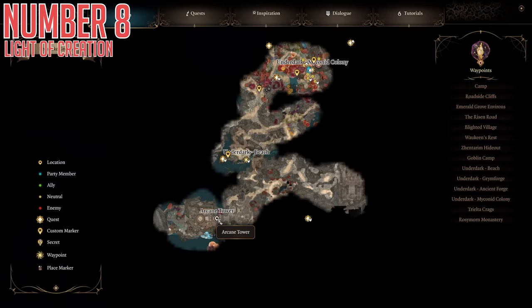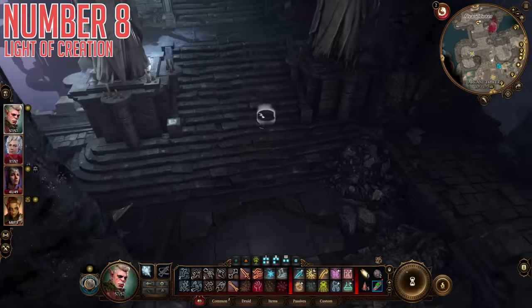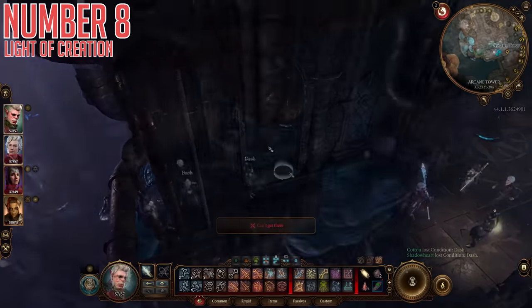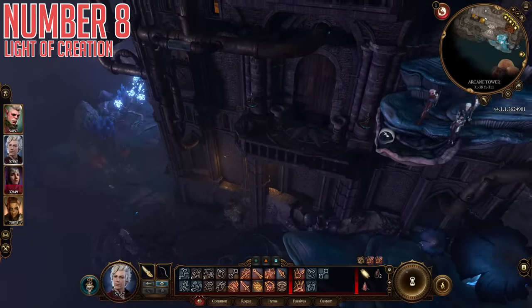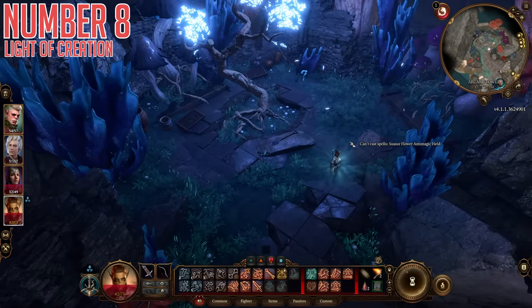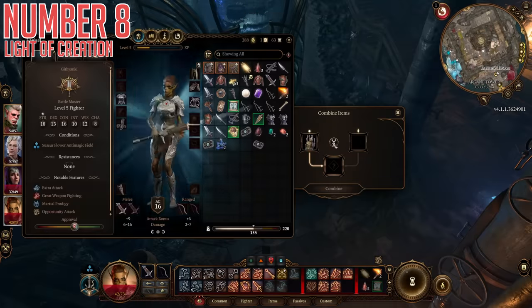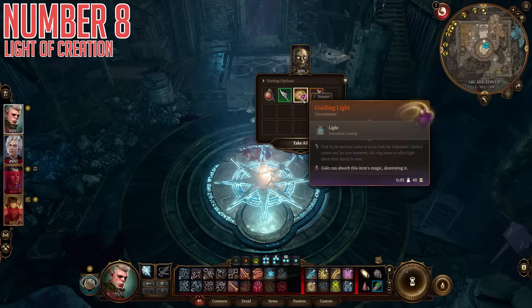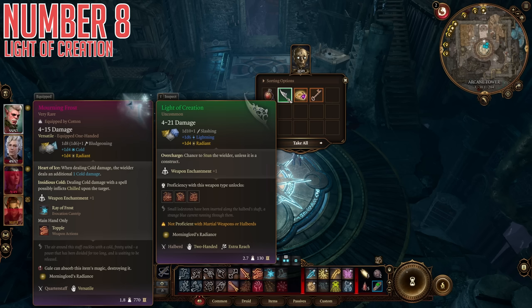Number eight, the Light of Creation. Head to the Arcane Tower on the southern side of the Underdark. When getting in for the first time, turrets will attack you if you end a turn in their line of sight, so work your way around the side safely. Enter the open window, exit the balcony on the southern side, and carefully parkour down to the garden. Grab a Sussur flower from the little tree, break down the door to the bottom floor, and stick the flower in the elevator to activate it. Take the elevator to the top floor, defeat the constructs, and the boss will drop this halberd — 1d10 damage with an extra 1d6 lightning, plus one enchantment, but with a negative chance to occasionally stun the wielder if they aren't a construct.